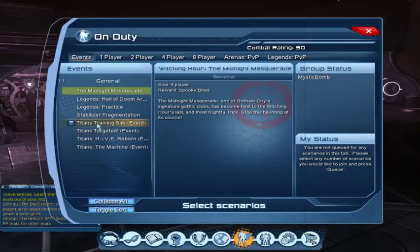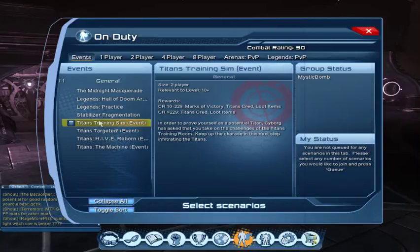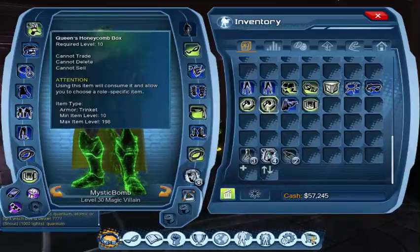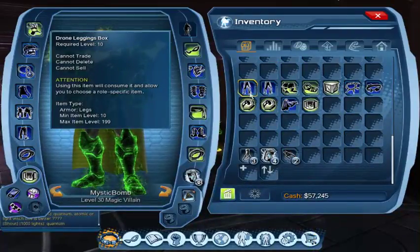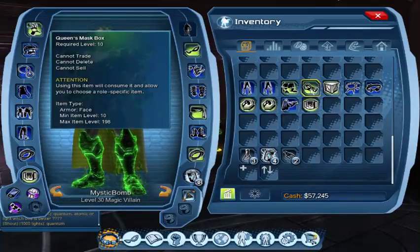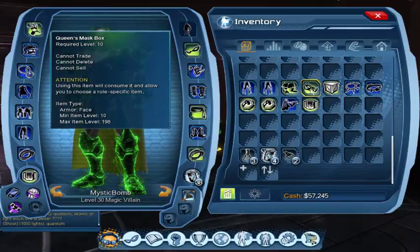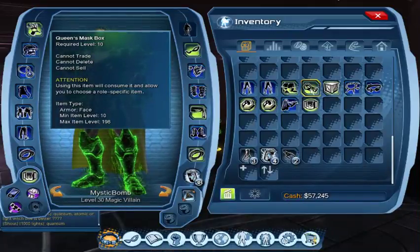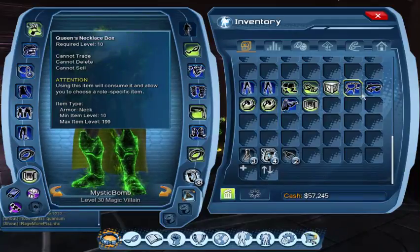When you do these events you can do them at a low level, and when you do them at a low level you're going to get currency. Bank that currency — very, very important to bank it, do not use it. It's also important to note that we're also going to get what are called scaled gear pieces. I want to bank the currency and I don't want to utilize the scaled gear. I want to save that until I hit level 30, but even when I hit level 30 I don't want to use it right away.